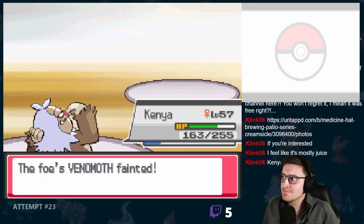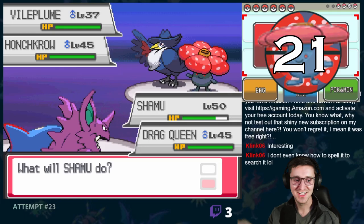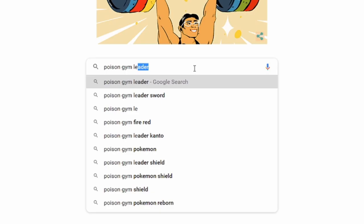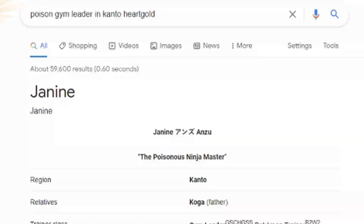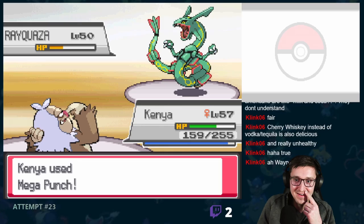It was then back to Kanto, where we added Machoke to the team by surfing in Celadon City before taking on Erika's Gym. Erika's Blossom was out first and went down quickly to Slaking's Mega Punch. Second out was Gligar, who killed itself with recoil damage, bringing out yet another Gligar who goes down just as easily. Venomoth was out last but went down to a single Mega Punch from Slaking, who single-handedly earned us the Rainbow Badge. From there, I took the bike path south to get to Fuchsia City. On the way there, I was stopped by a biker with yet another Vileplume. It was now time to take on Janine.